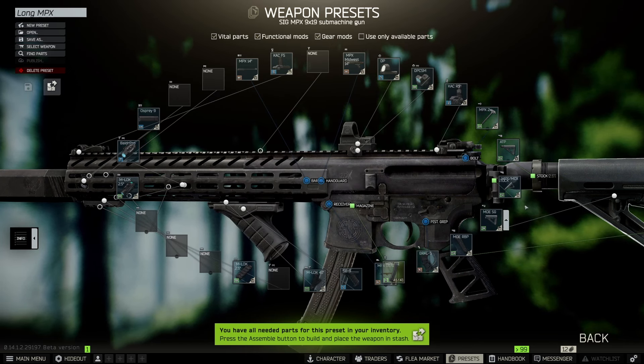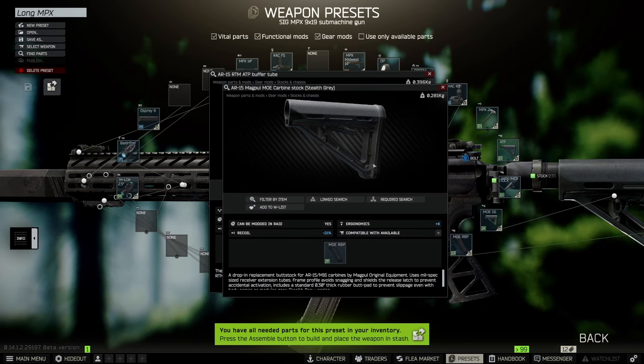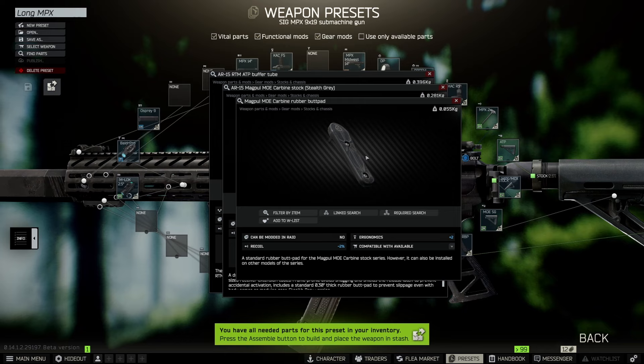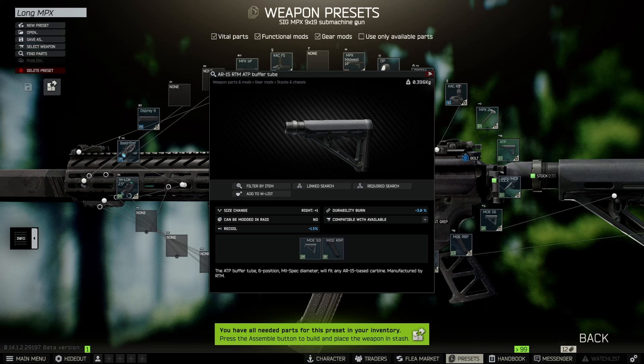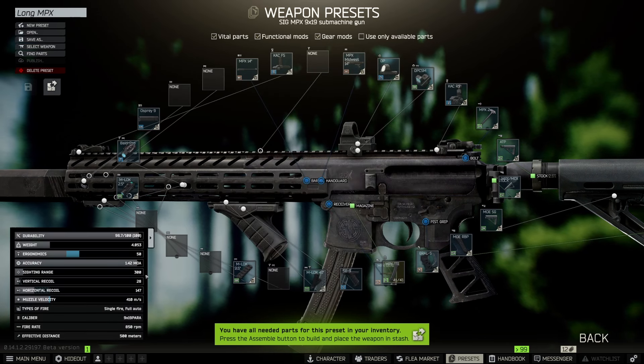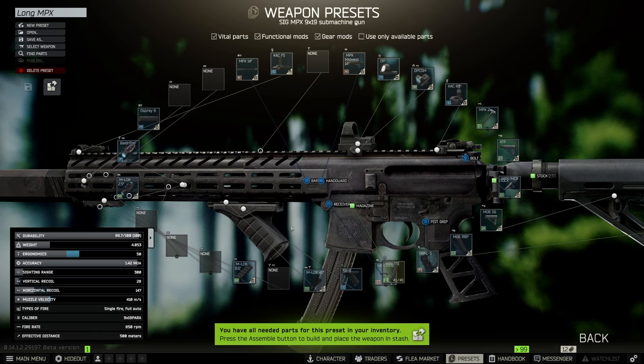For the stock, I put on the ATP, which is relatively cheap — 1.5% recoil. I use a MO because these are relatively cheap, and the stealth grade looks kind of cool. Also, we put the rare butt pad on this one, so another negative 2% recoil and 2 ergo. And if you look at the actual stats, the vertical recoil is 28, ergo's at 50, and as you saw before, this thing is a laser.